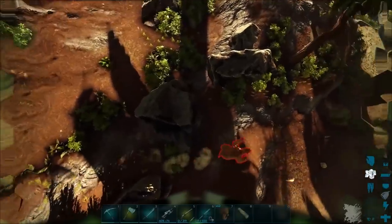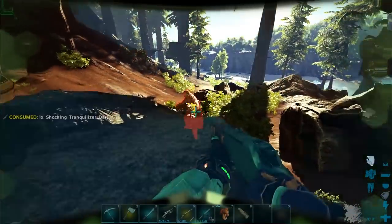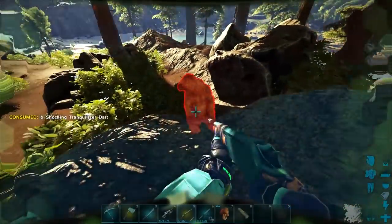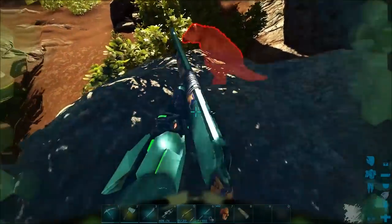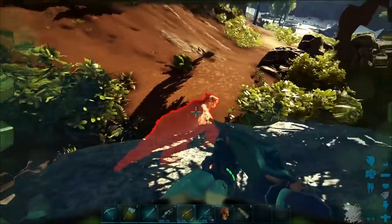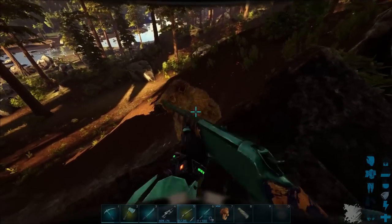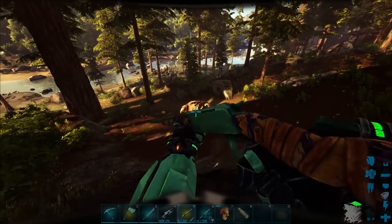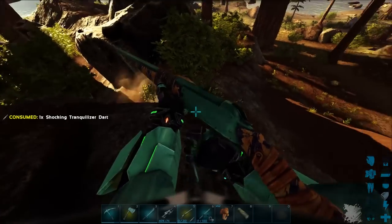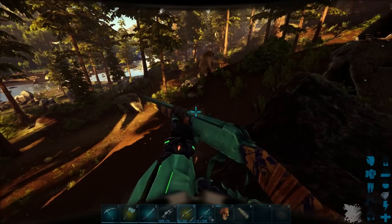Up here should be good — shouldn't be able to get me from here unless he can run around and get up. He's doing all kinds of crazy jumps. He loses aggro super quick. Let me turn off the tech helmet — it's really useful but kind of gets annoying sometimes. It looks like he's running from torpor now.